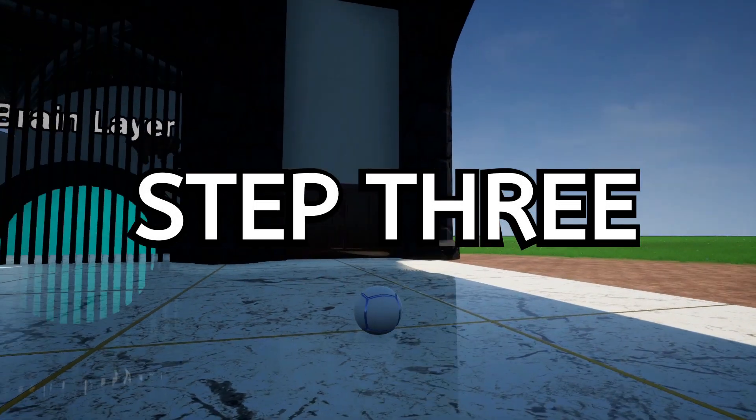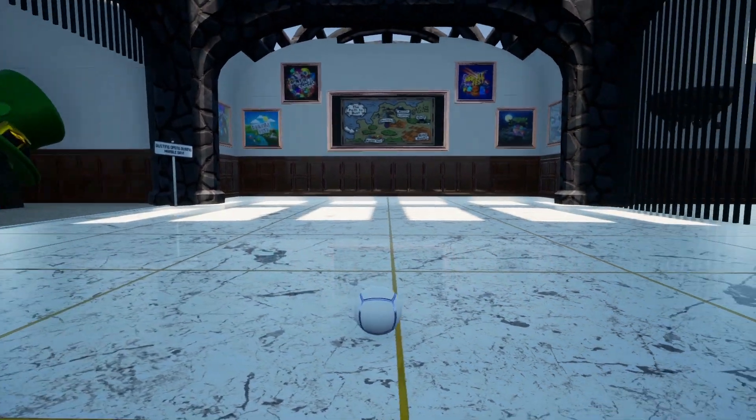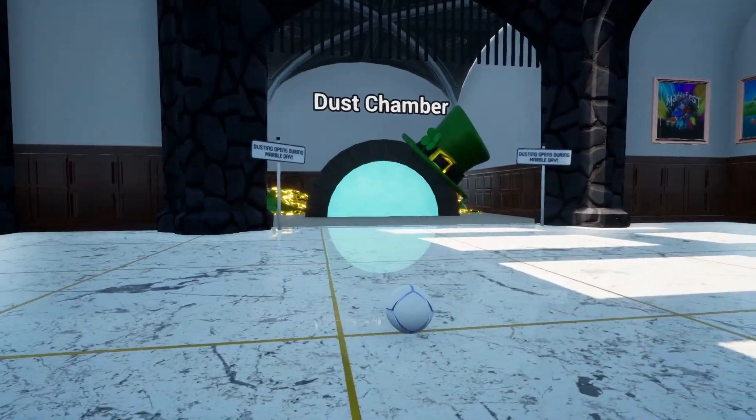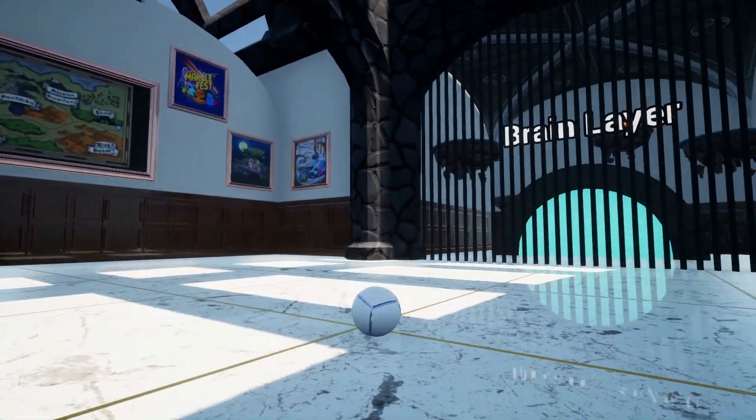Step 3: Exploring the Hall of Marbles. Here, you will encounter several rooms. When you face the Hall of Marbles, you will find the Brain Lair to your right and the dust chamber to your left. For this tutorial, we will focus on the Brain Lair.